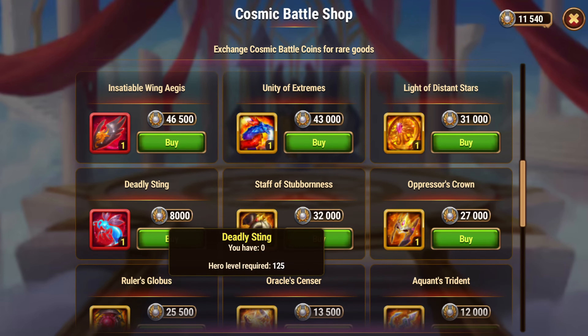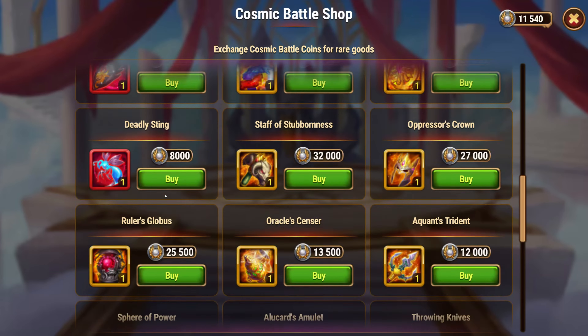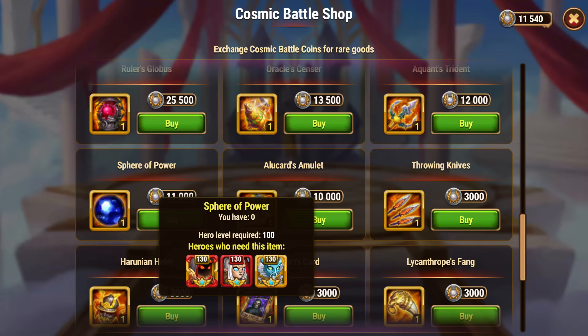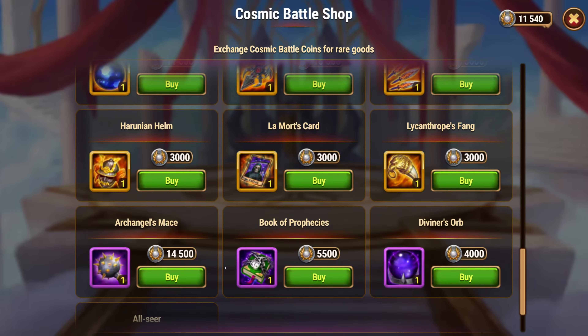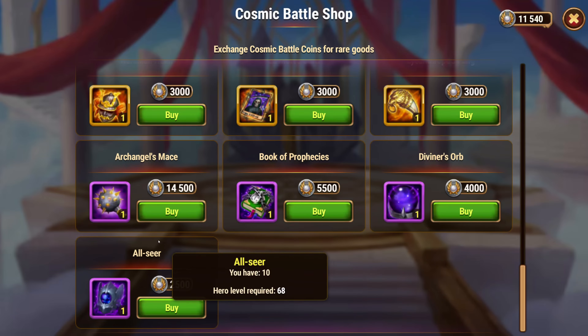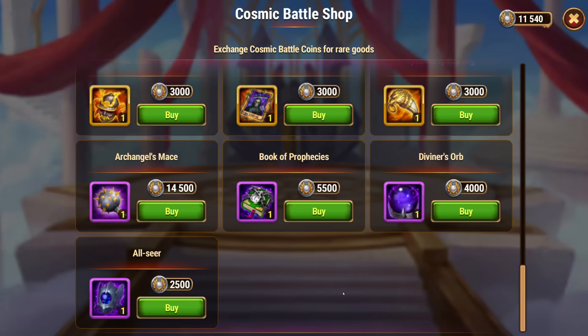There are only a few hero items here, and it's like a critter item, so there aren't too many critters in this game — probably a meh. Oracle seer is always pretty good. Seer power, throwing knives, Alucard amulets are always good, and of course Helm Card and Feign are always good. Violet items — I don't think I'd take any of those; I'd pass on those.